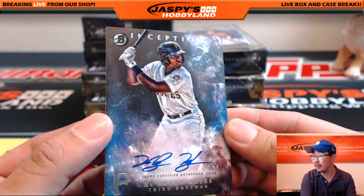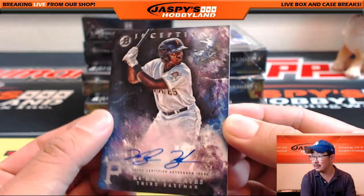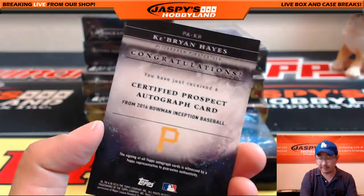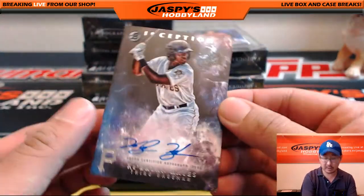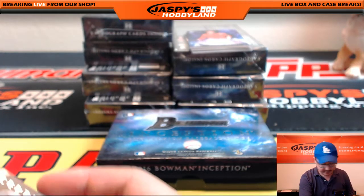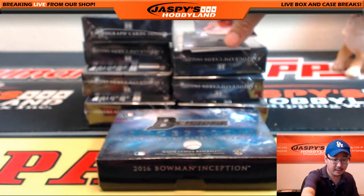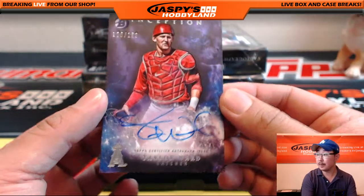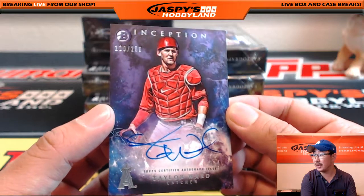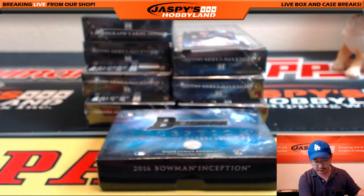Hey, there's a Pirates prospect right there — Cabrian Hayes. Nice one. Good looking stuff so far. Pittsburgh Pirates, that would be Dustin H. Out of 150, we have Angels catcher Taylor Ward, 120 out of 150 for the Angels. Jim Bly with that one.